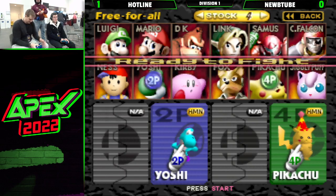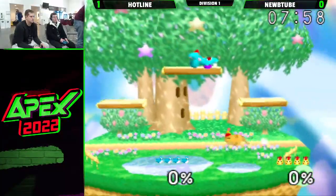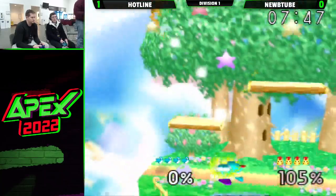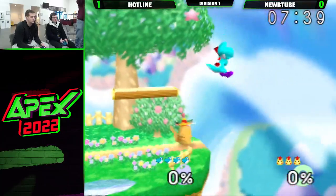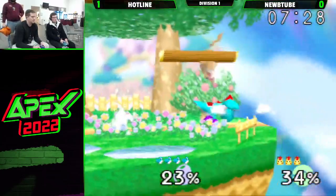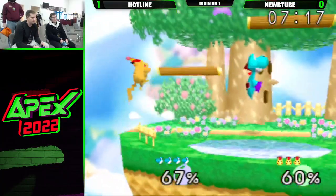NoobTube had a pretty decent game plan going into that, just might need to clean things up a little bit. But you have to be so cognizant of the Yoshi parries and DJCs — Hotline is very, very good at that. I would definitely like to see a little bit more DI. And the short hop down B — that's always fun to watch. Didn't get the push off like he wanted. Another beautiful parry. Good down air to grab. Another parry — just getting out of everything.